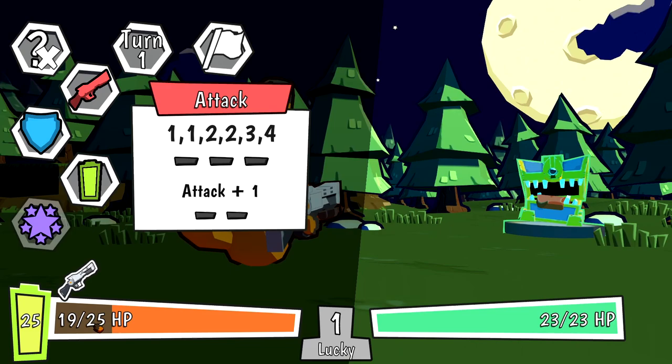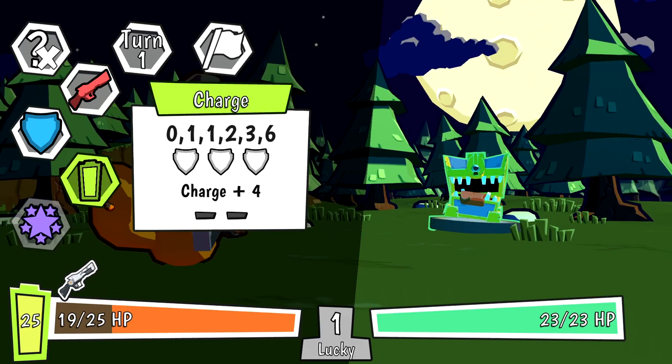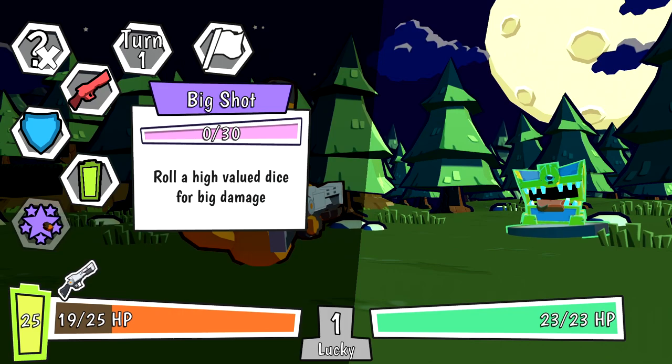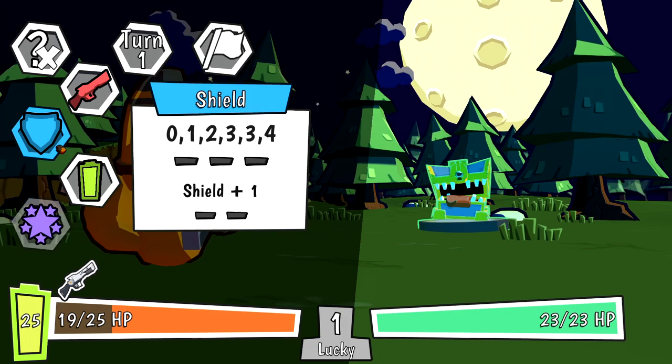For our sake, I'm going to keep it at 1. We took 6 damage just from spawning — that feels insanely rude. We have our options: attack, shield, charge, and big shot. We have to get up to 30 on this bar to use big shot, and we do that by rolling the other dice. I want to shield up to start — I feel like we want a little bit of shield on us.